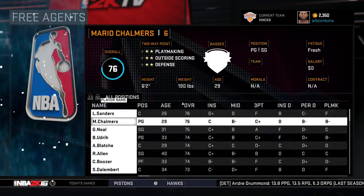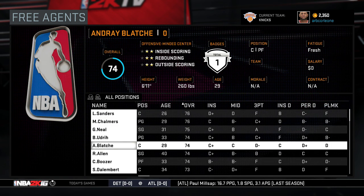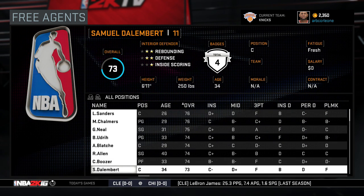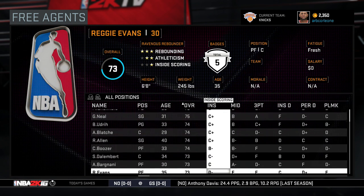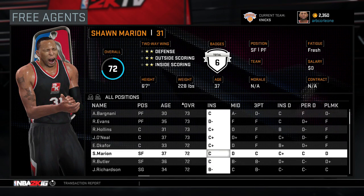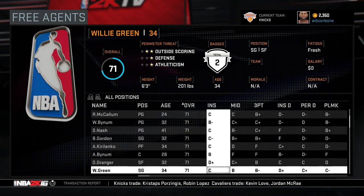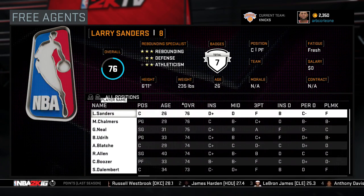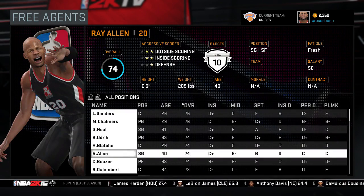Alright, so this is our starting lineup. Let's see if I can sign a point guard in free agency. Maybe I can get Ray Allen. Larry Sanders at center — that's a good deal. Bargnani — definitely not signing him. Sean Marion — that'd be a decent add. Let's go with Ray Allen just to open things up. I'll think about cuts later and see how the team does.